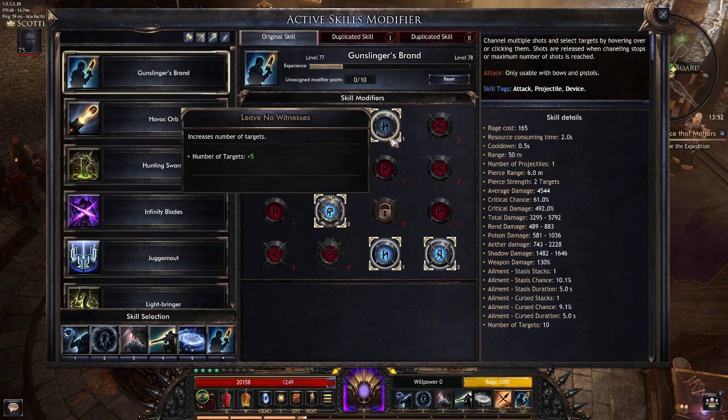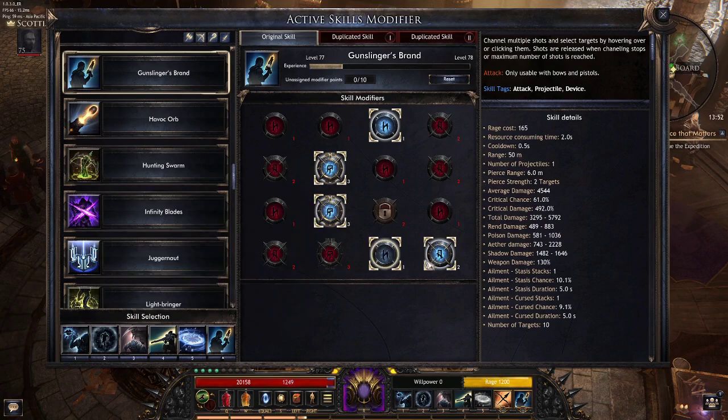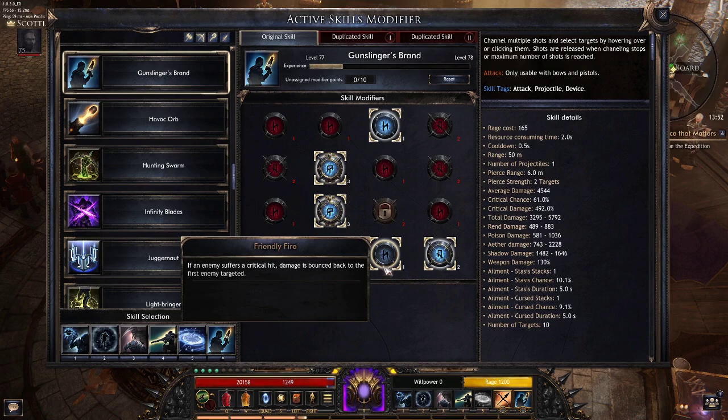For Gunslinger Brand: plus five number of targets, Time Manipulator, Border Through Chaos, and Friendly Fire — which is very very nice. If you target the mob you want to kill first, let's say it's a rare, line them all up nicely with other mobs around it, then basically unleash all your projectiles which will pierce and hit that mob. All the crit damage that occurs on all the other monsters will bounce back to the original target, so all the bullets are piercing, hitting that target, and then basically coming back and bouncing to it for another round of damage. It's insane if you line them up correctly — very very rewarding. Then we take Wild Gunsmen, which fires all shots whenever the skill is used. Pretty important.